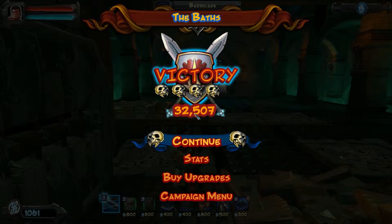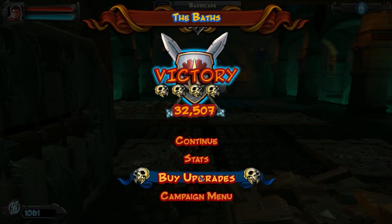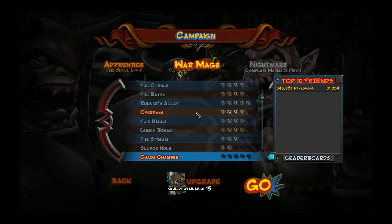Alright guys, that's another little let's play of Orcs Must Die, and that level was the baths. I went from two skulls to four, so now I've got extra skulls to spend on upgrade points. I've got 15 skulls and I can upgrade whatever I want. I'll have to look at that later - I want to read through everything and get really deep into it. Thanks for watching - if you liked it, subscribe. I'll talk to you guys later.